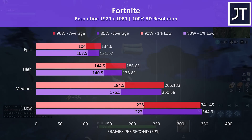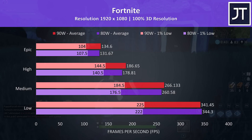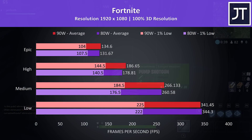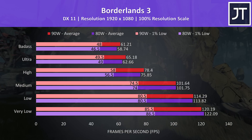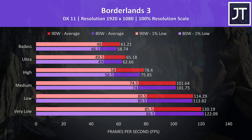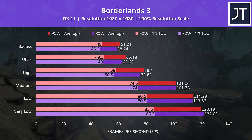Fortnite was tested with the replay feature using the exact same replay for both 80 and 90 watt configurations. The results were quite close, with epic settings just 2% faster in average frame rate at 90 watts. Borderlands 3 was tested with the built-in benchmark tool, and at the highest setting level the 90 watt configuration was 4.20% faster.